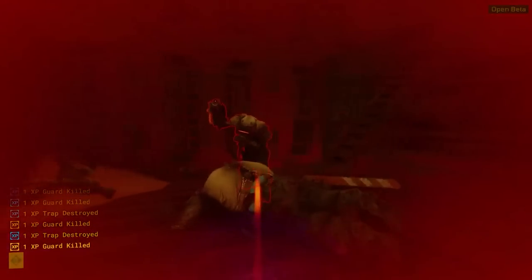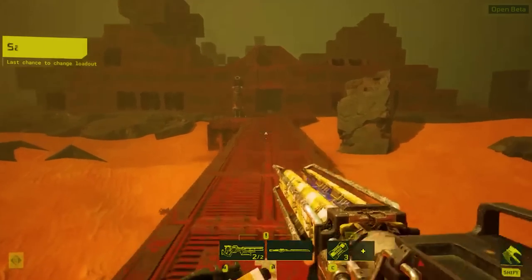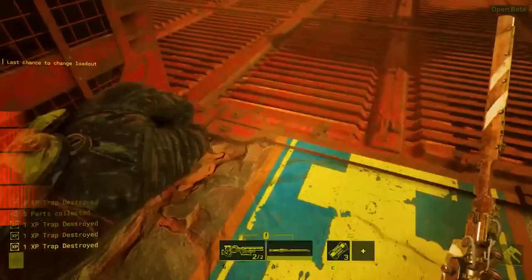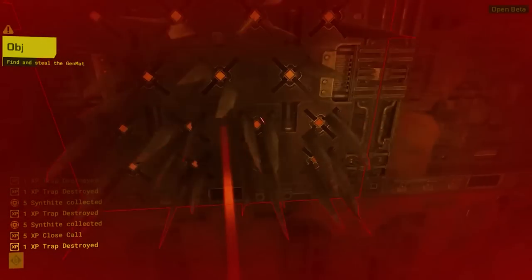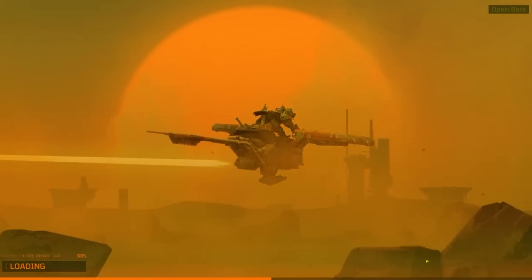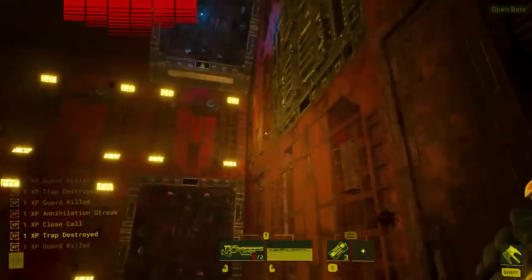If you ever get lost during a base raid — there are sometimes multiple routes that can lead to dead ends — go back to the very starting point. There's a red mini drone, a little red cube that walks around. Follow it, as it will show you exactly where the red canister is. If you see it chilling and walking around you, don't kill it. It's the best way to gain easy information about what's coming next.